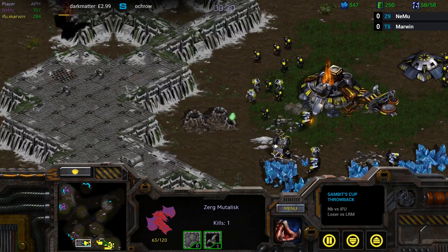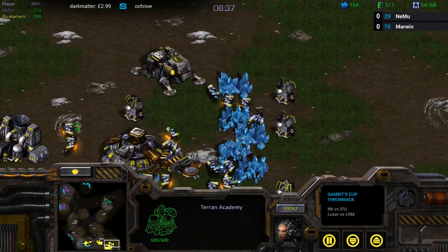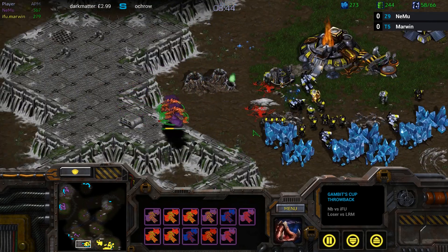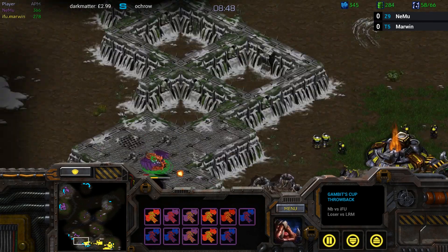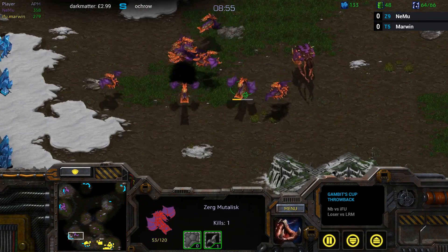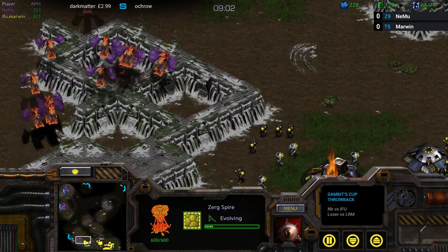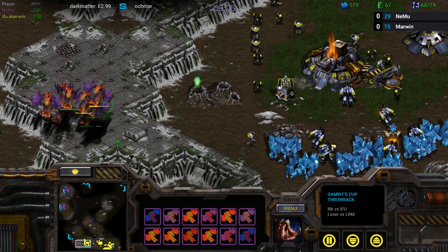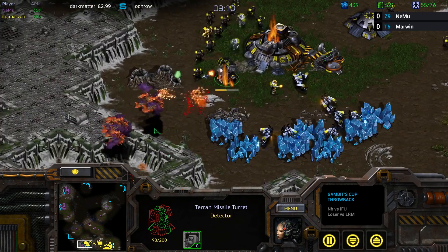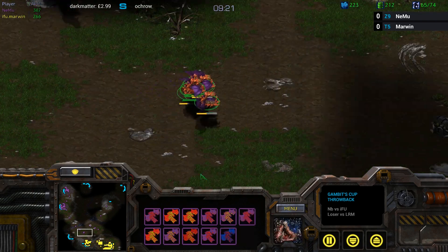Nemu is definitely abusing this high ground — you can see he's focusing most of his attention around the natural. He went into the main at first, kind of drew the marines there, so he could do that nice backstab move at the natural. But Marwyn has no Factory yet, so there's no Science Vessel coming anytime soon to really put a stop to this. It's just going to come down to the marine versus Muta control here, and Nemu is getting more and more Mutas. That's like a control group and a half. Eventually with plus-one Glaive Worms, he can just attack-move in with Zerglings. He's also getting carapace — and still no third base. Nemu is definitely all-in on Mutas right now.